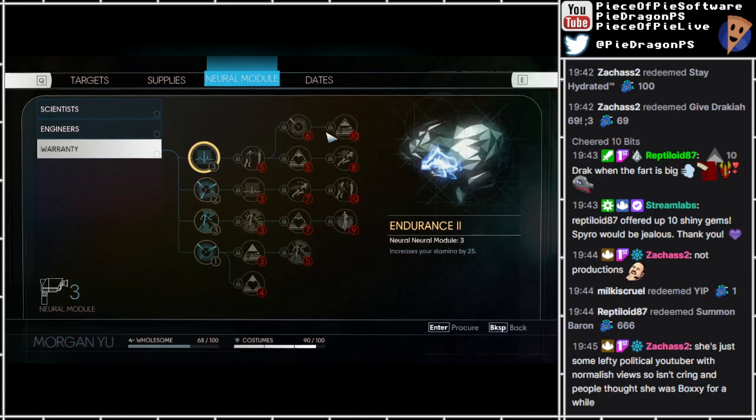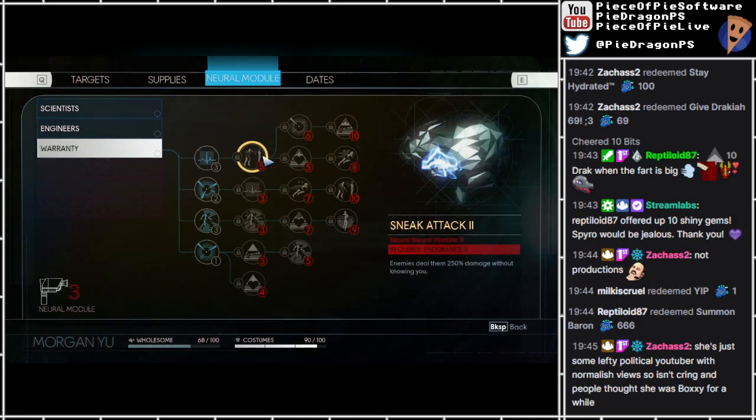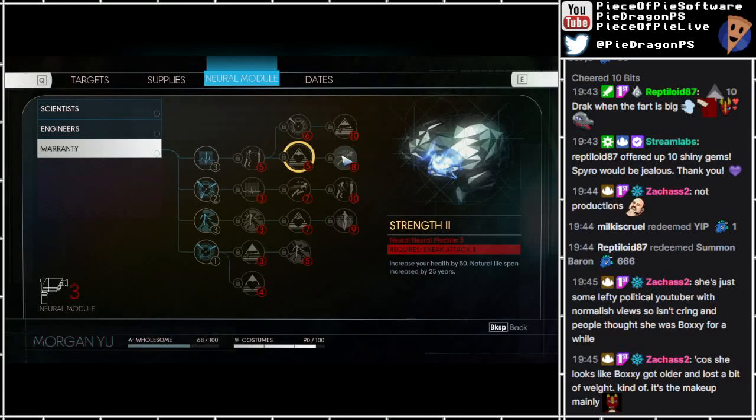You mean there's more chance of me getting criticised if I use that to make the game easier. Endurance 3 - increase your stamina by 25%. Sneak attack 2 - enemies deal 250% damage without knowing you. Good, incognito mode. Strength 2 - increase your health by 50%, natural lifespan increased by 25 years. Hell yeah. I'd stick two needles in my eye for that.